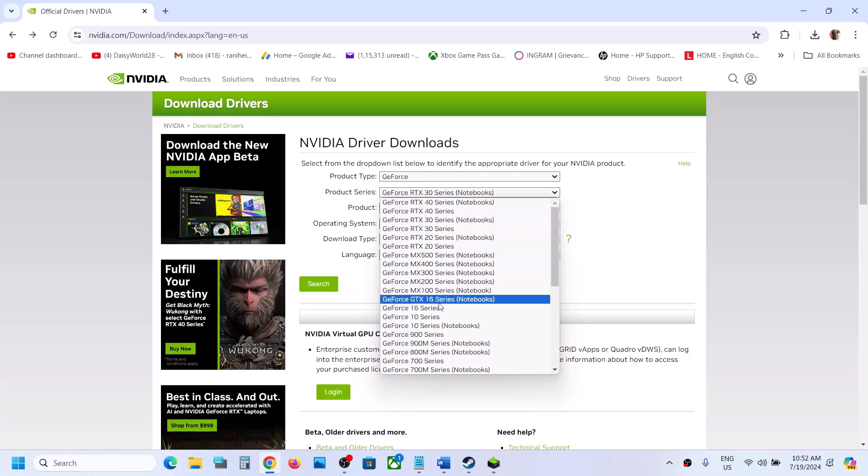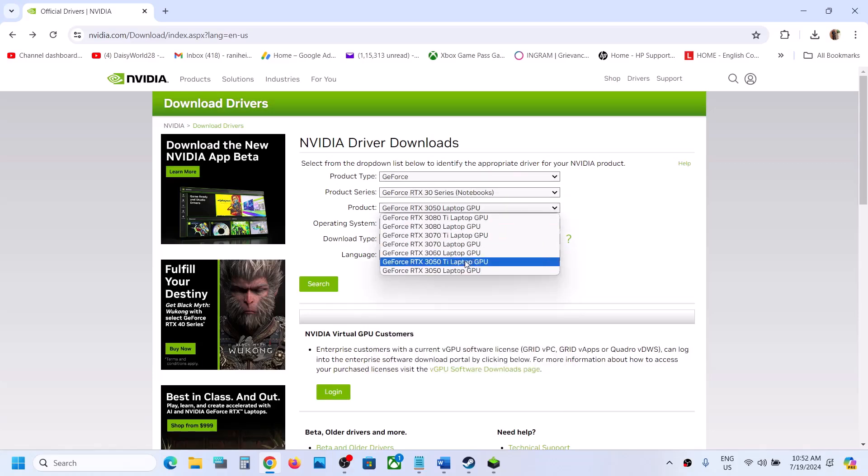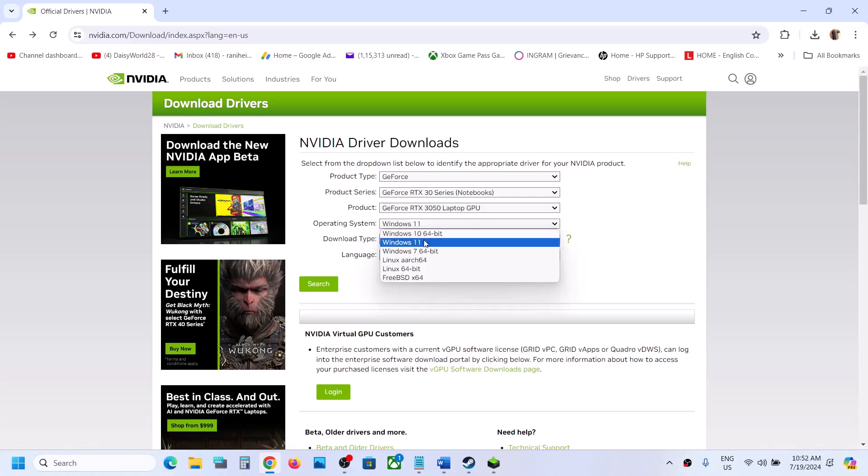Select your product series and your specific graphics card. Then select the right operating system — Windows 11 or Windows 10. Make sure to select the Game Ready Driver, then click Search.